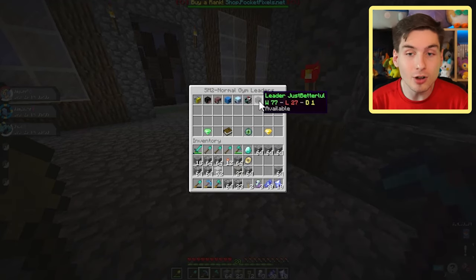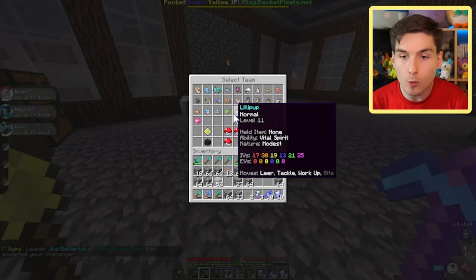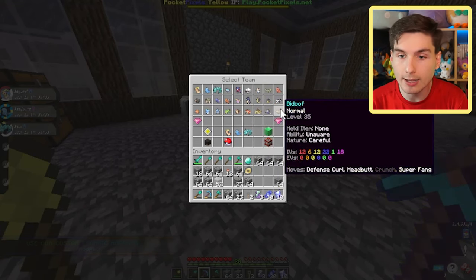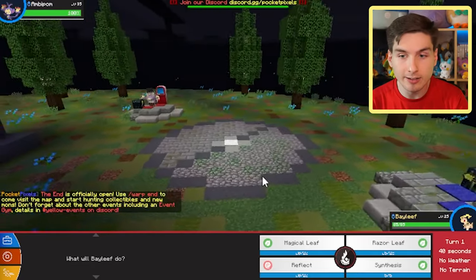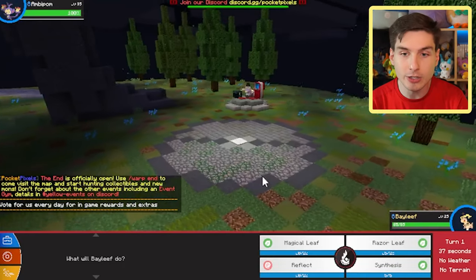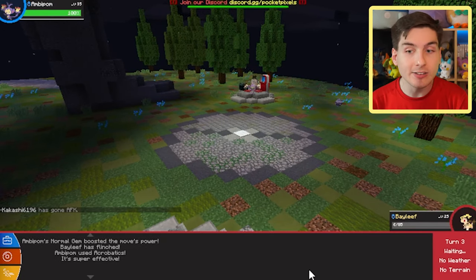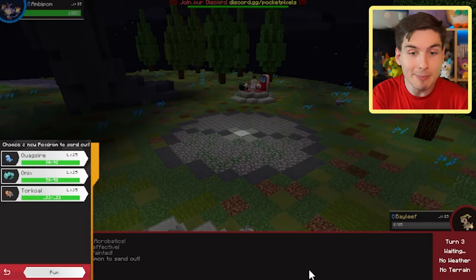The gym leader Just Better Lull is available with 77 wins, 27 losses, and one draw. They're normal types and I can bring four Pokemon — Bayleaf, Quagsire, Crystal Onix, and a level 35 Torkoal. They led with Ambipom — its Normal Gem boosted move took out almost all my health, then Acrobatics knocked out Bayleaf in one shot. The first gym was level 25 Pokemon so I thought these would be around level 30, but no — they're level 35 and I'm massively underleveled.